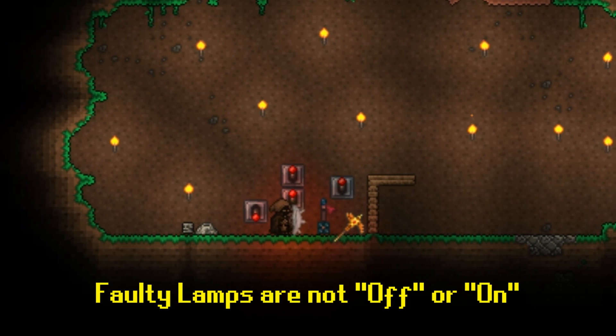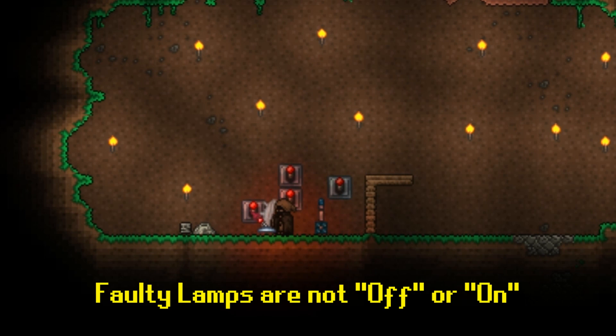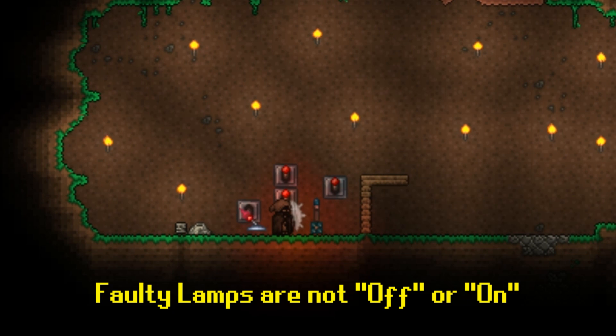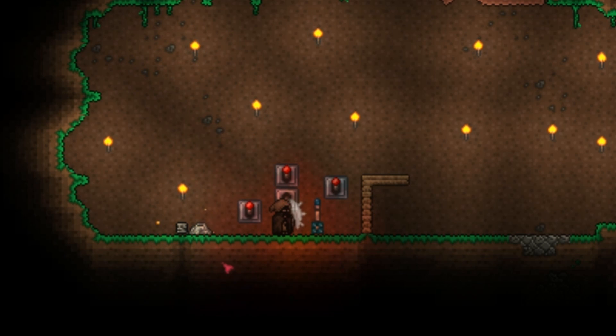Faulty lamps don't actually have their own on or off state. To demonstrate: if this AND gate requires both lamps on, turning one on changes nothing. If the faulty lamp were considered 'on,' the wall would open since requirements would be met — but it doesn't, so it must be 'off.' Flipping it and turning it on does nothing either. Faulty lamps don't store an on/off state — they just get toggled and randomize the activation, or directly change activation if all other requirements are already met, at least for the AND gate.